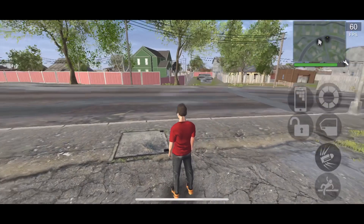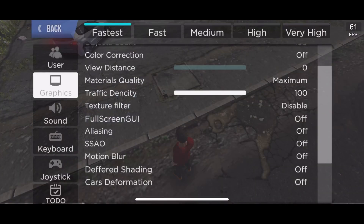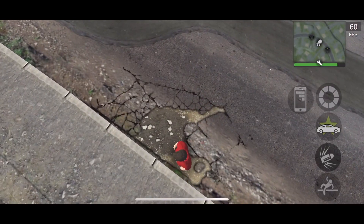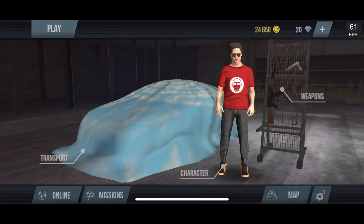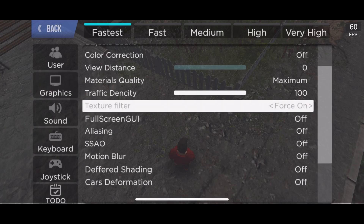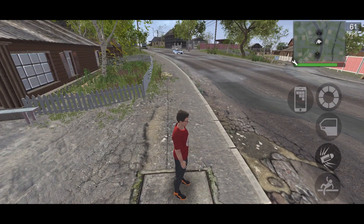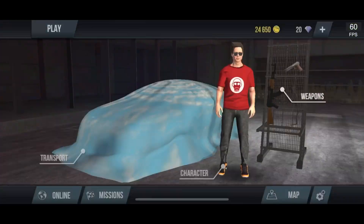Now for texture filter - it works on Mac but on the iOS version it doesn't seem to be working. On PC it's supposed to make cracks on the ground, sidewalk patterns, and bricks twice as detailed or less detailed depending on your choice. On iPhone it doesn't seem to work, so not much to show here.